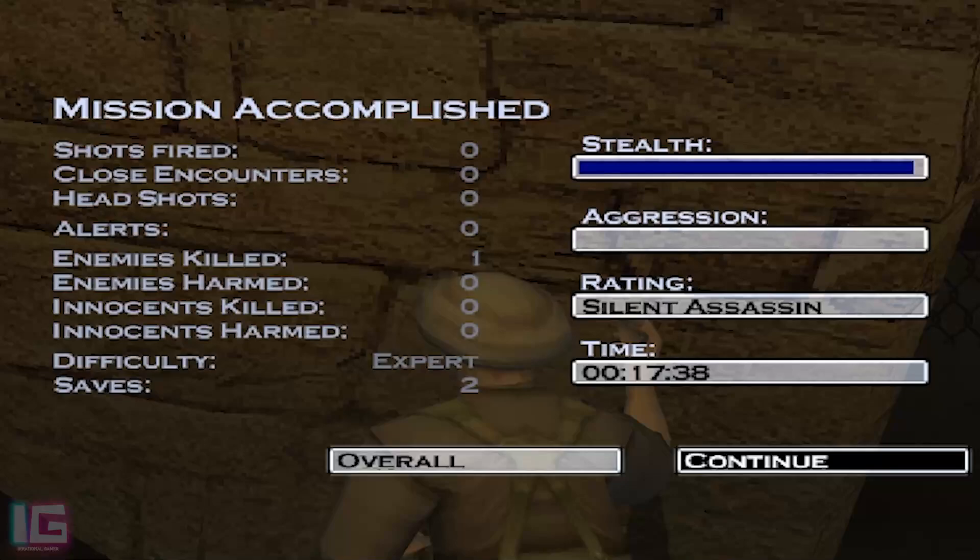Silent assassin! Enemies killed: one. Everything else is at zero. Mission time: 17 minutes 38 seconds. So that was the final mission in Afghanistan — hope you liked it. Let me know in the comment section, and make sure you also like the video and share if you liked it.